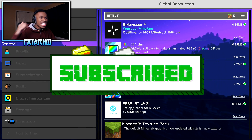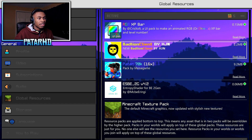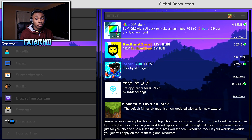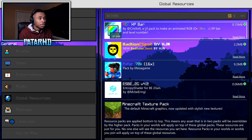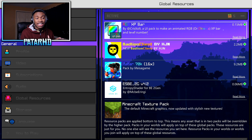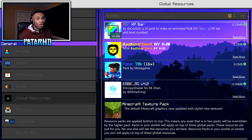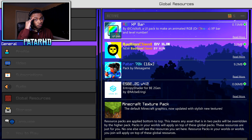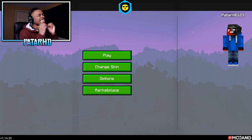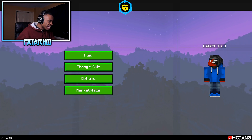I'm gonna show you guys the combo before this video ends. Thank you guys for watching — if you enjoyed, give it a like! This is the combo: Optimizer Plus — though I'm gonna remove it since I don't really need it — so the legitimate combo is RGB XP bar, Badline client, any PvP texture pack (I'm using mine), and ESBE 2G 4.2. I'll put all the links in the description below. It is your boy PatsARHD — I'll see you guys in the next one. Peace!